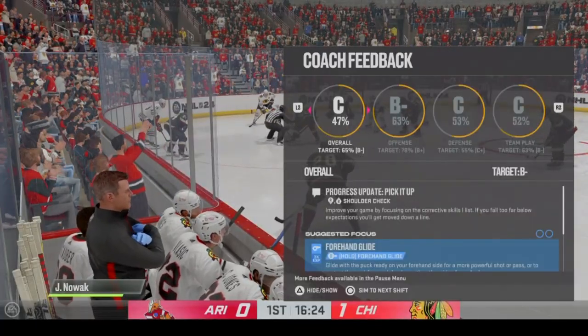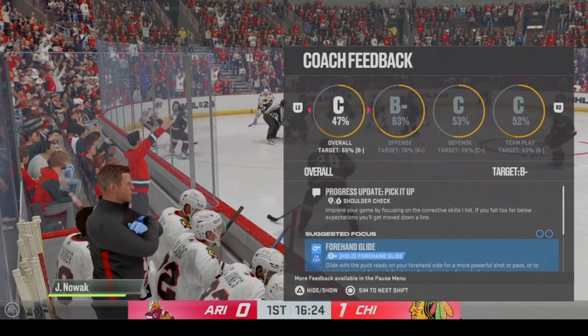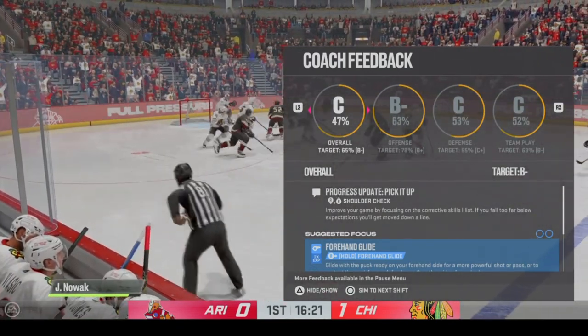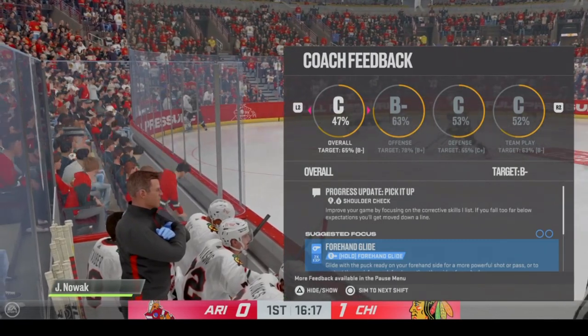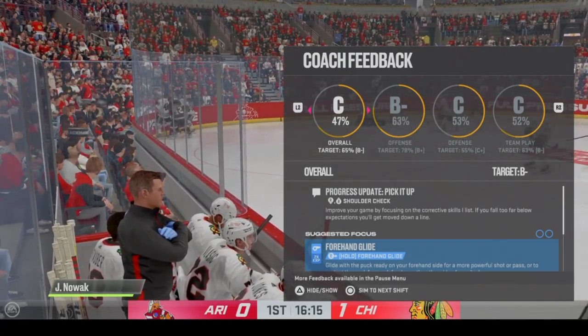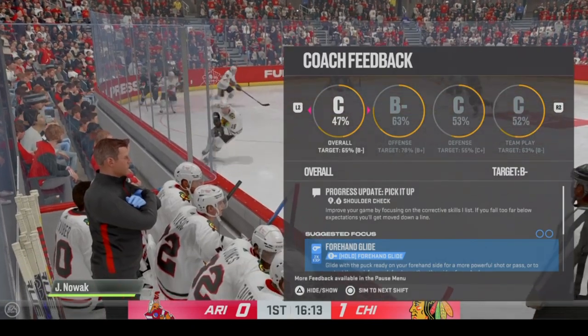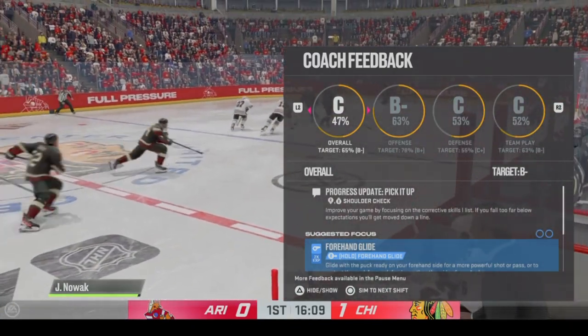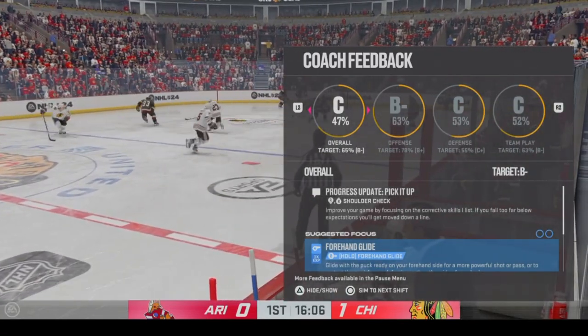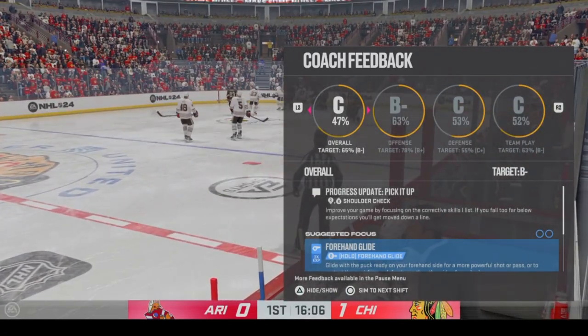The Blackhawks have taken a 1-0 lead. And they'll start with possession. And that shot gets caught in traffic. Flicks stuck by Söderblom. And the puck's kicked free. Picked up along the boards by Kurshev. He carries the puck up along the wing. Moves it to right hole. Here's a shot. And there's a glove save on the play.